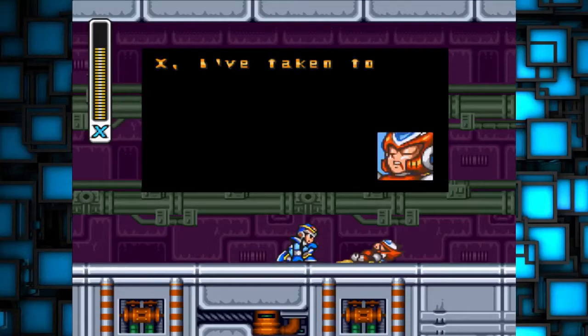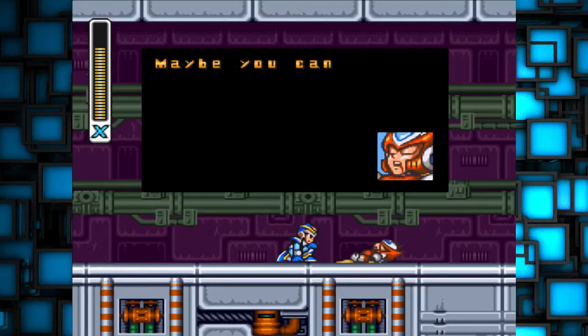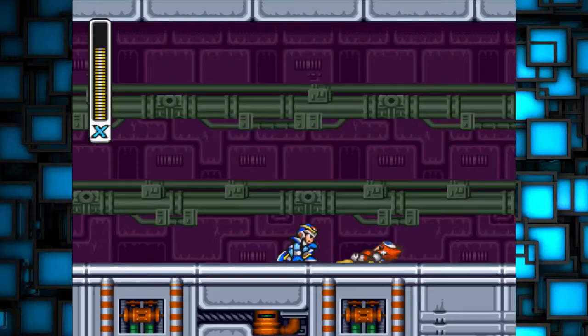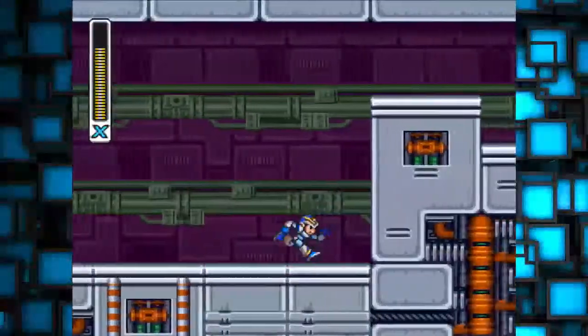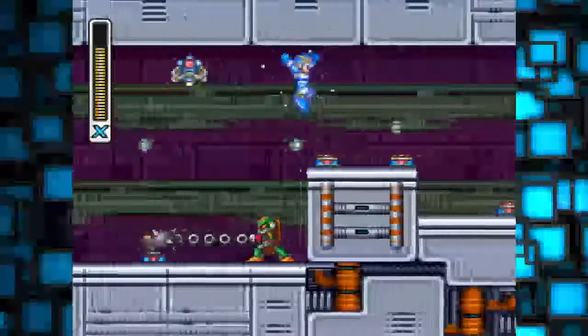Speaking of dead — I've taken too much damage. Auto repair systems can't handle it. My power is fading fast. Your power is greater than I thought. Maybe you can destroy Sigma. Zero, no! Zero! And I believe if he didn't get the secret buster upgrade before, Zero will give it to you right now.